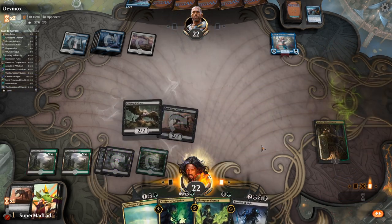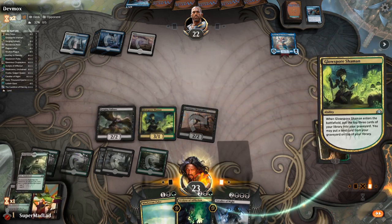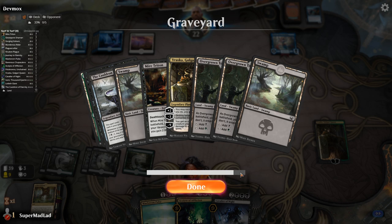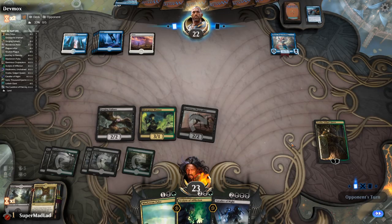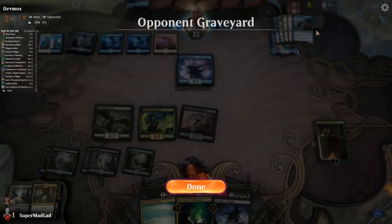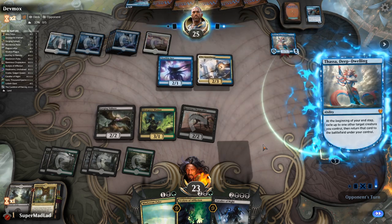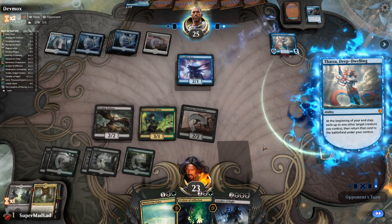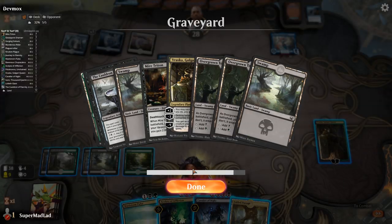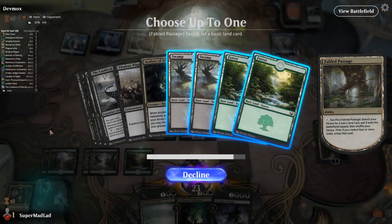Gorging Vulture — we found the Cauldron, which is really good; that means Acolyte can go fetch it next turn. We put a Fabled Passage on top to thin the deck. We've only got two creatures in the graveyard right now — might have to do some sacrificing of our own creatures. Nearly every single creature they've played so far says draw a card on it. I'm guessing they're trying to draw into Agent of Treachery. Cavalier of Night coming down — we go swamp, then Cavalier.